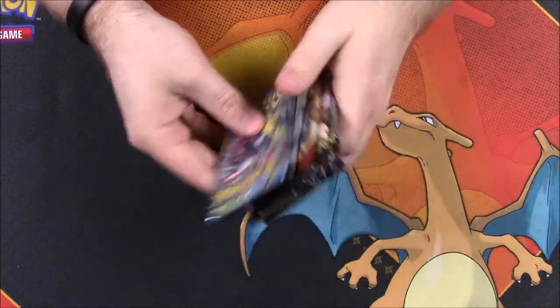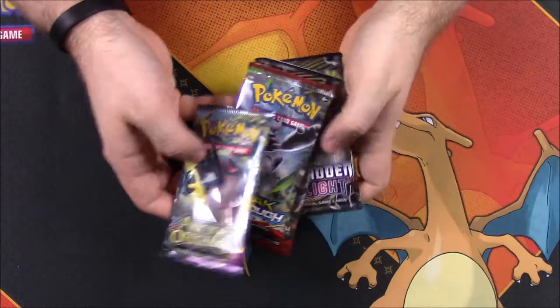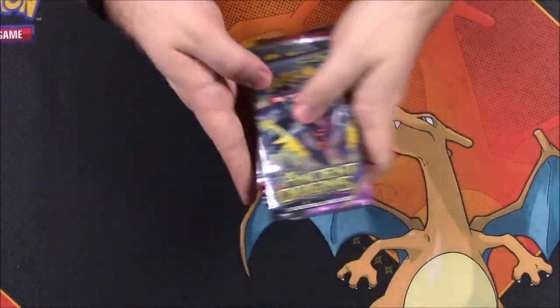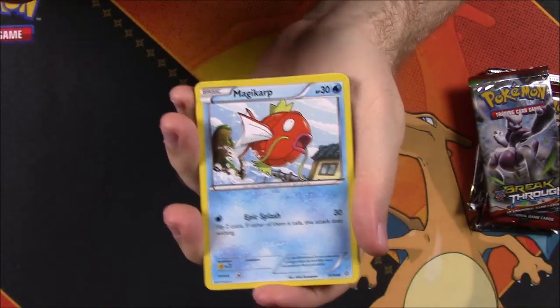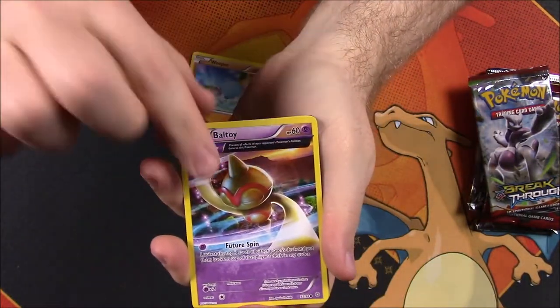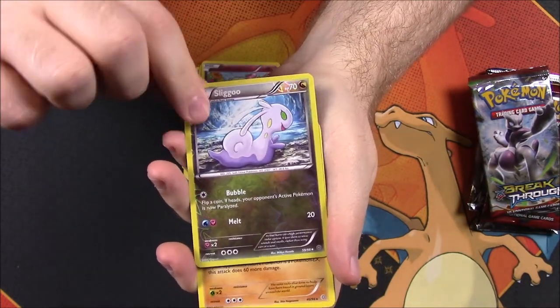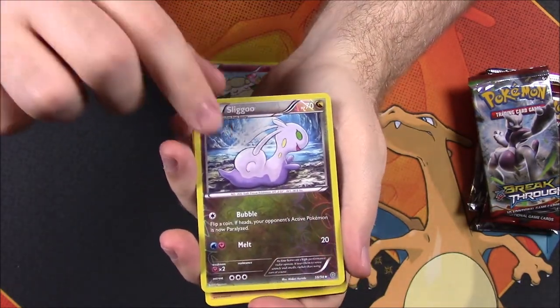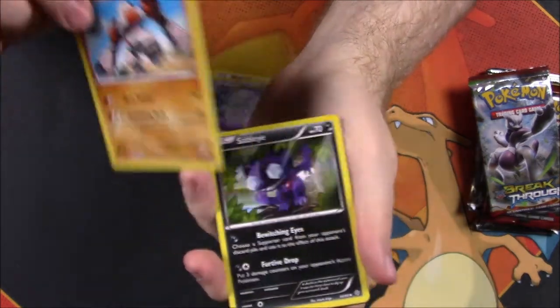Now we'll open our packs in order: Ancient Origins, Breakthrough, Crimson Invasion, then the two Forbidden Light. From the Ancient Origins pack: Magikarp, Ralts, Wooper, Azurill, Cottonee, Sliggoo reverse holo, and a Regirock as the rare — not holo or anything. Also Sableye, Forest of Giant Plants trainer, Flareon — that's a cool Flareon card I don't think I've seen before — and the code.